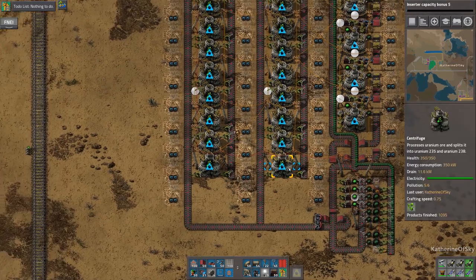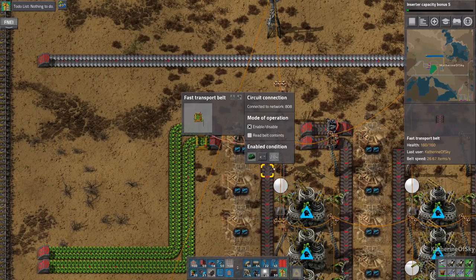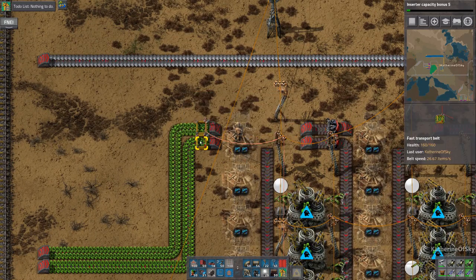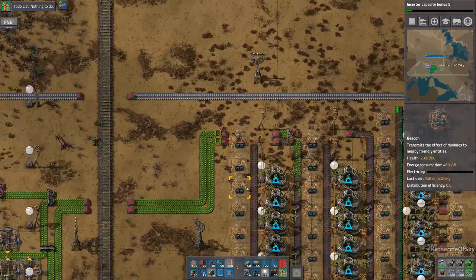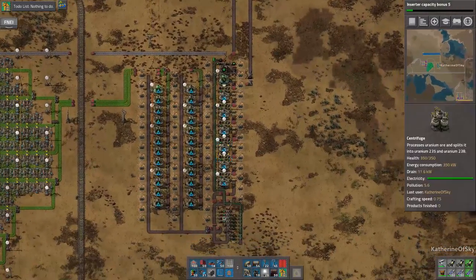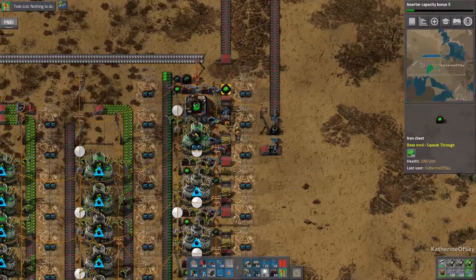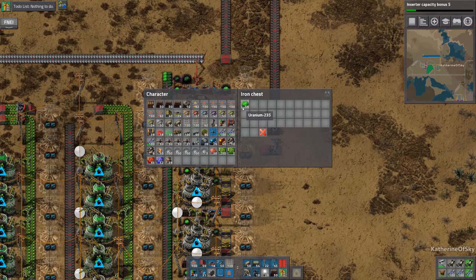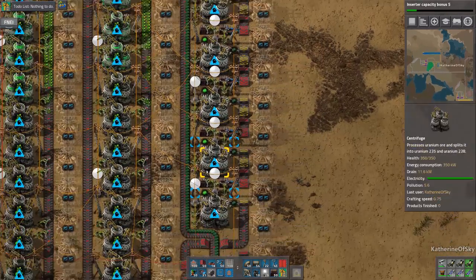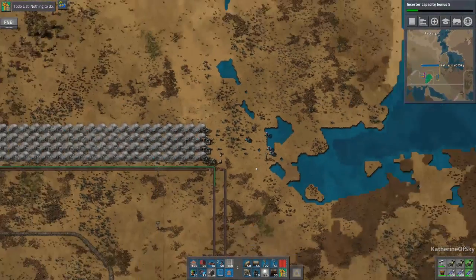Let's go get more inserter research. I'm going to take off the enable/disable. If I turn it back on it'll have the same condition. We want this to keep processing to make extra 235s. The dark wood is 238, so the 235 is the hot green stuff. We'll get that later. Anyway, let's check on our power.